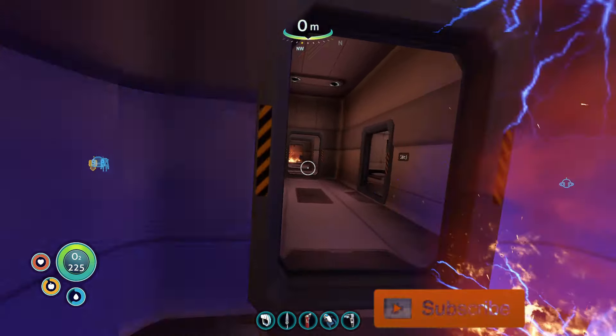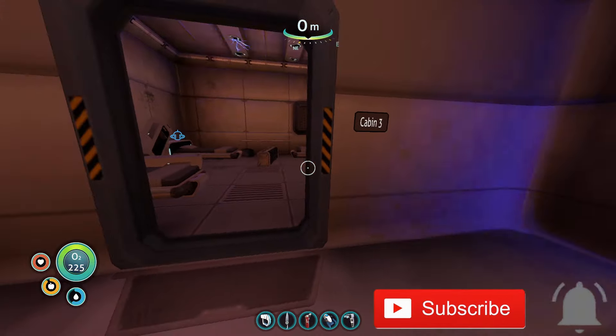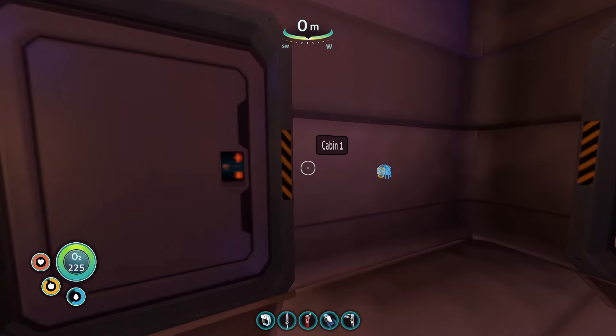Hey guys, welcome back to Subnautica. In today's video I'll be showing you how to get the passwords to go into some of these rooms. There are technically three rooms — one, two, and a lab which is all the way at the beginning.